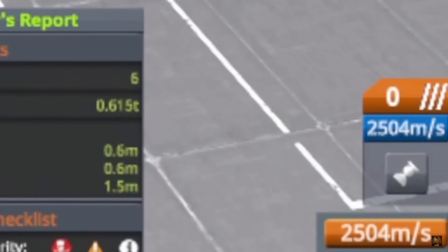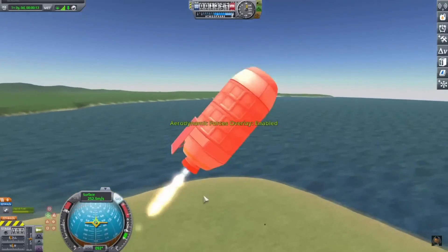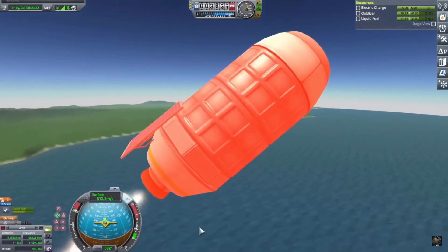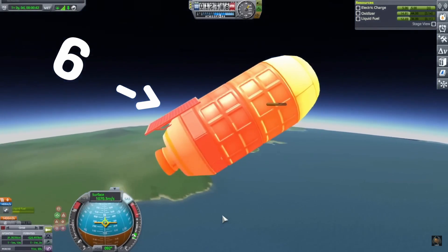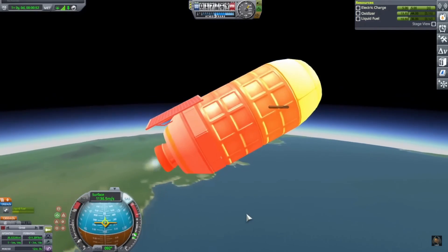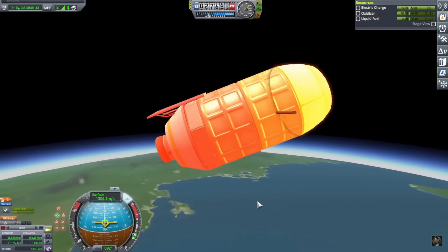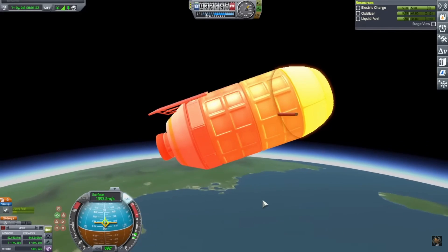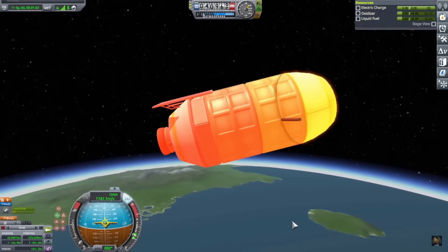Here is the video created by Vouse where he showcased his design. It looks pretty simple, and it kind of is. If you count the parts: one, two, three, four, five — only six parts. It's just the Spark engine, probe core, two fuel tanks, intake, and the solar panel. So how can you optimize this design? How can you really improve it? Trust me, there is a way.